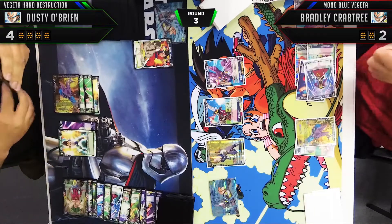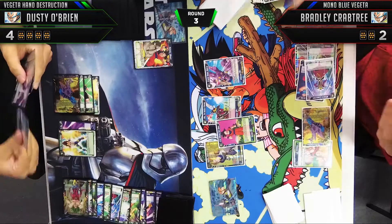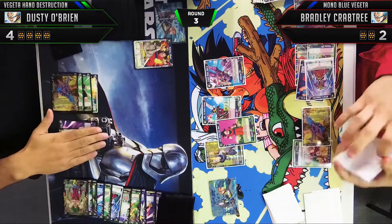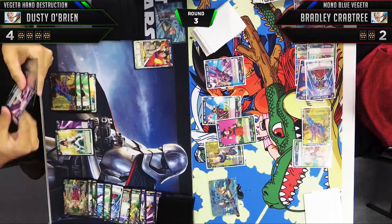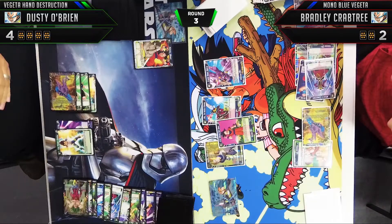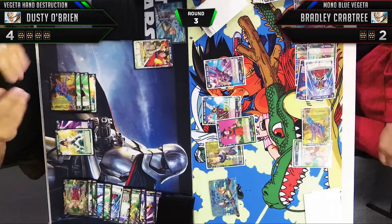Bradley's trying to figure out attack order. My Vegeta has Sensu Bean on it, bringing it up to 20,000 and matching each of his threats, which gives us a little defense. Bradley plays out Kai Son Goku to look at the top seven — I'm not sure how many Goku he runs, but he misses here, which is good for us — revenge for our Broly missing. I didn't see any Goku other than Critical Goku and Godson Goku, so that might be all he runs. Either way, missing your top seven hits stings a lot.